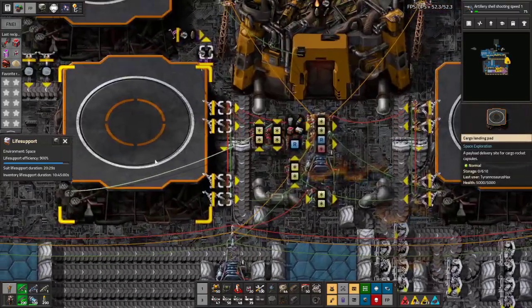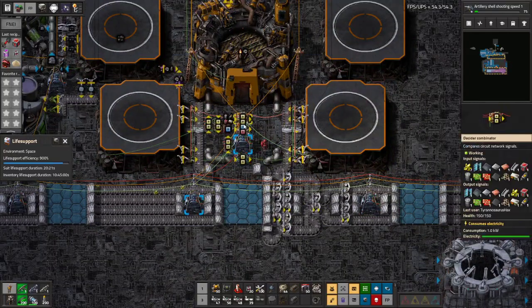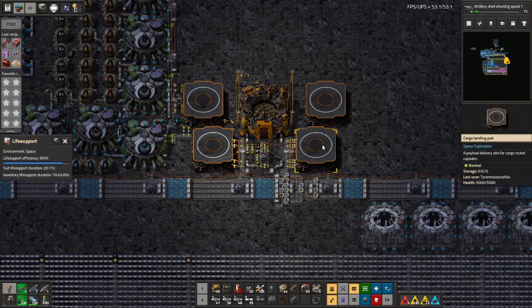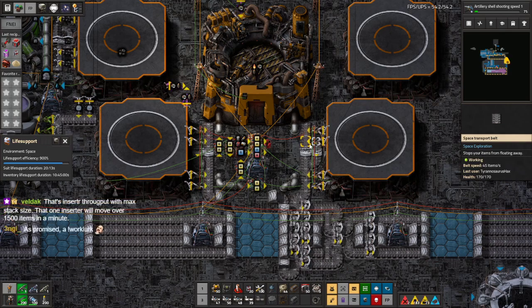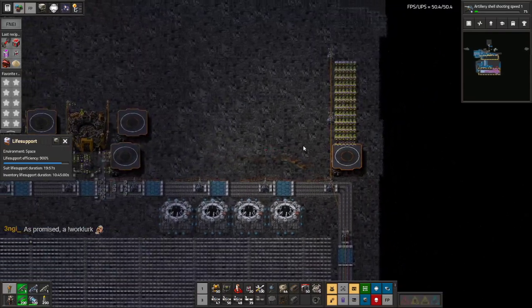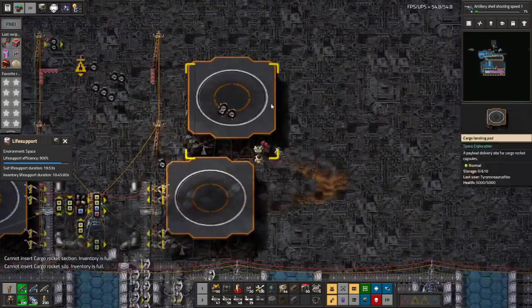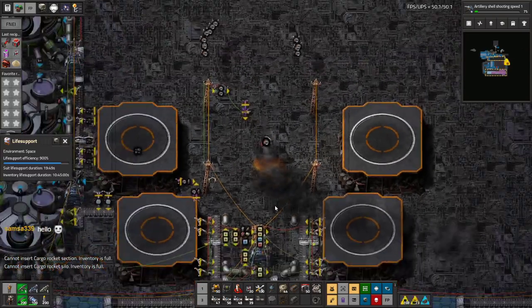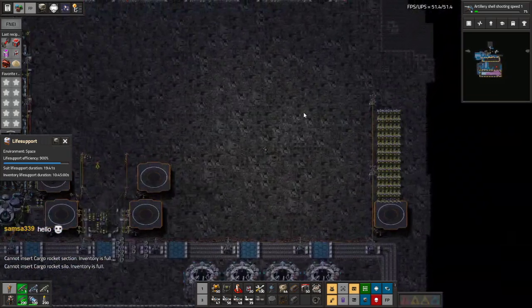I remember why I didn't want to tear this up just yet. Maybe we'll keep these ones for multiple items. One inserter will move over 1500 items in a minute. There go the rest of the cargo rocket sections. I didn't realize my inventory was this full. Let's go do something about that.